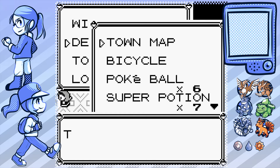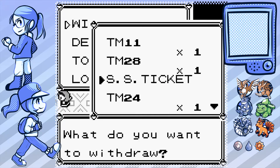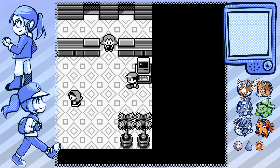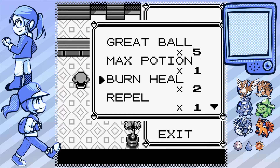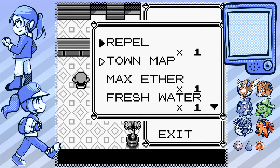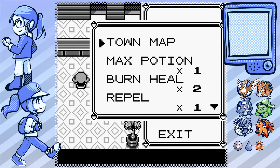I opened the town map again by accident - I always do that, it's so weird. Now I have to get items back up again. It's so much more useful in later games where they just have the info of which is which right when you pull up the menu. I also don't want anything from the top to end up on the bottom so I have to go one step at a time.